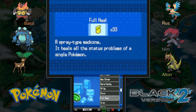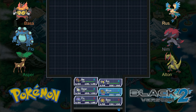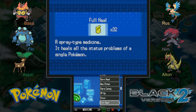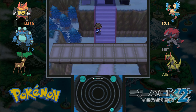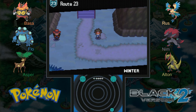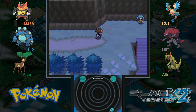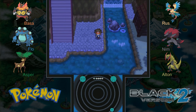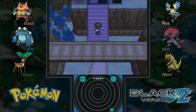Victory Road lies right before us — very exciting. I want to use some more medicine and heal up the team. We have plenty of Full Heals left. Moving right along. That's a dead end — so how do we get over there? I'm not sure. There's an item visible over there which is presumably a very good item. I did see a waterfall earlier, but I thought it's not possible to get to it, and we don't have any Pokemon that know Waterfall regardless. Maybe the idea is that you go forward and then make a U-turn and go back around.